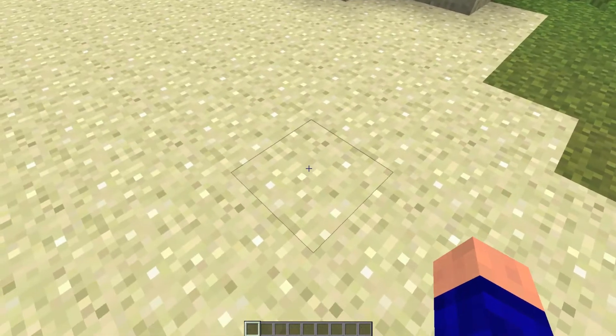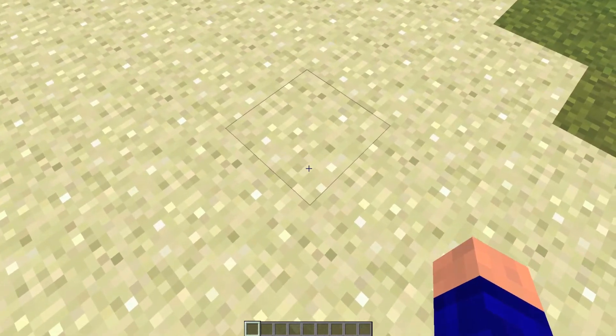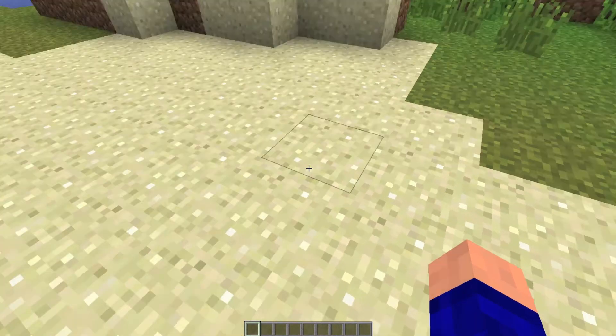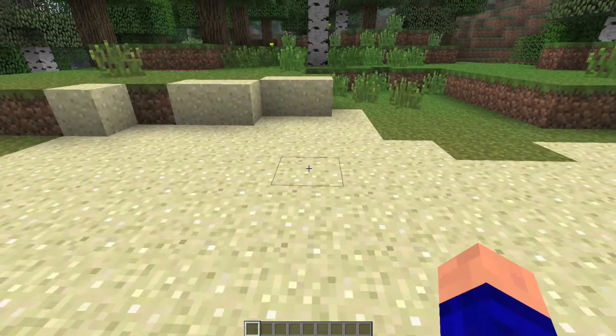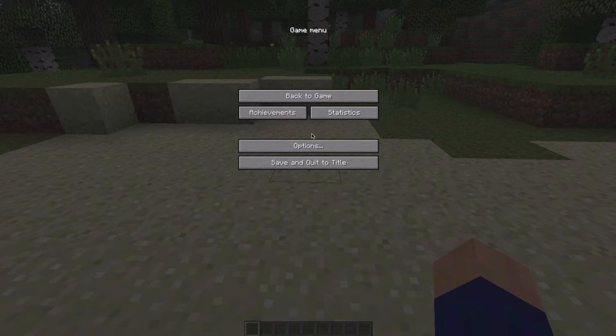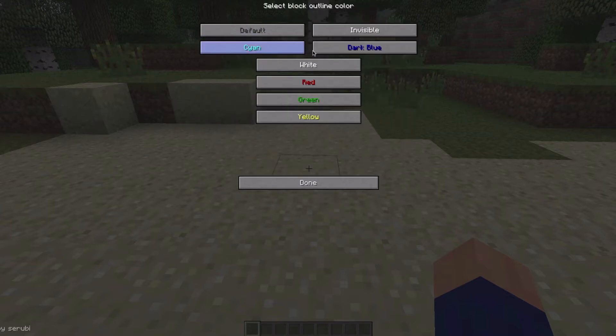By now, if you're pointing to a block, there is a kind of black outline color on the block. But with this mod, you can change the color. You go to Options, Video Settings, and Color Outlines, and then you're in the menu.